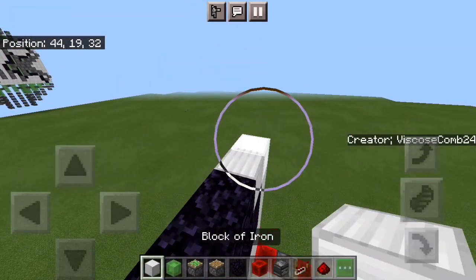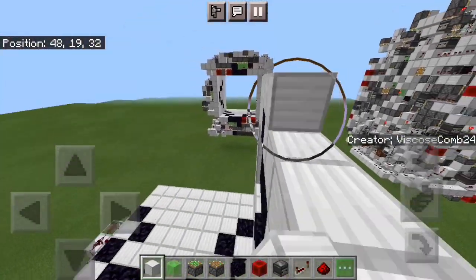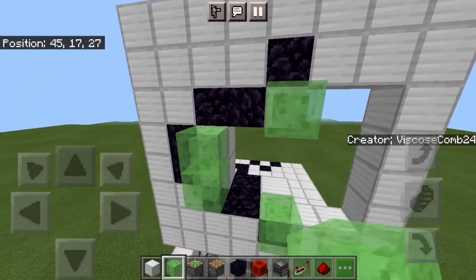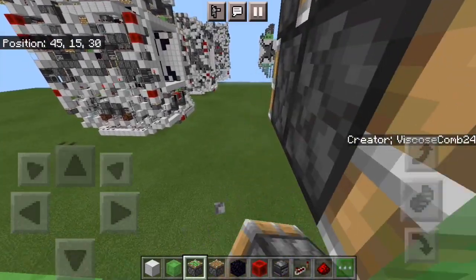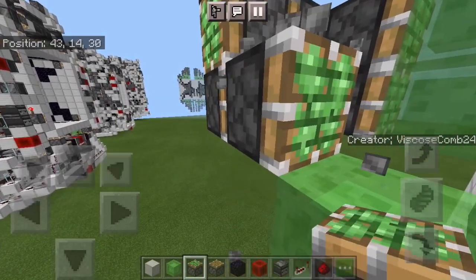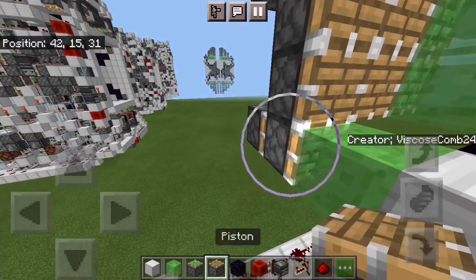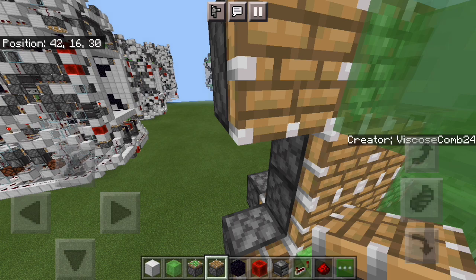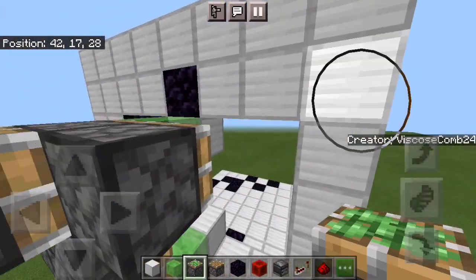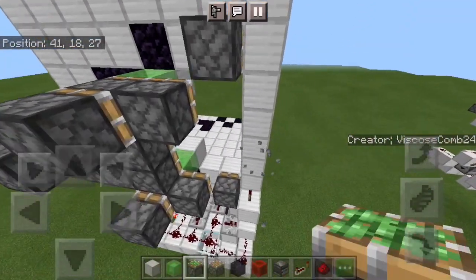Now you can mirror the bottom to the top. Put four blocks of choice, four slime behind them, two temporary blocks, and then the three pistons for your triple. Now you can put in the pistons for your doubles and put six pistons, just like so. Get out sticky pistons, put a sticky piston facing in right there, and then a temporary block and a piston facing in right there. Believe it or not, this is the entire layout for your sides done.